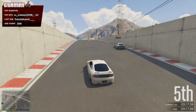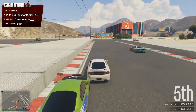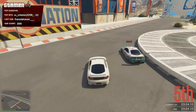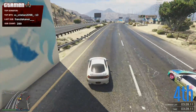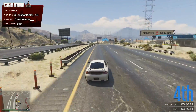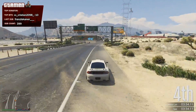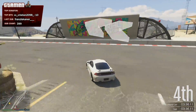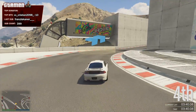On top of that, we also had some very nice additions to the game, like the Coquette D10, the Club, and the Penumbra FF. I've especially enjoyed the Club, and while it does completely destroy the Compact class again, it is a lot of fun to drive. The variation in vehicles is definitely the highlight of this DLC — there's really something for everyone, and I hope Rockstar will continue to do this in DLCs to come.